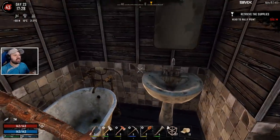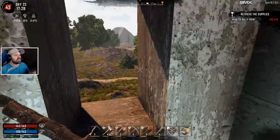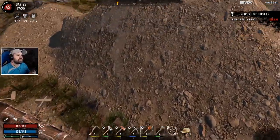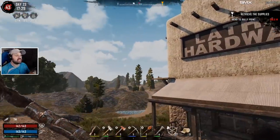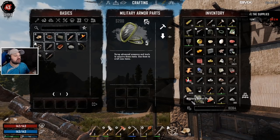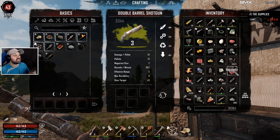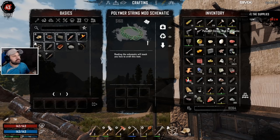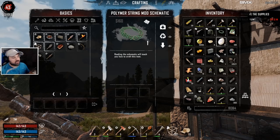I thought I was recording and I wasn't. We didn't find a lot - I went into this building because it looked like a hardware building, but it had nothing interesting. I was hoping for an engine or something. All we found in the big treasure box were these items here, another double barrel shotgun that I repaired, and we found another couple of repair kits, which is really awesome. We also found a polymer string mod schematic which we already know, so we can sell that as well.